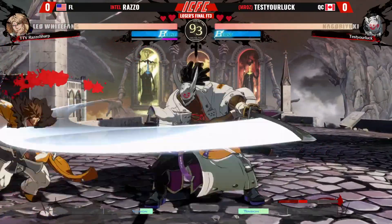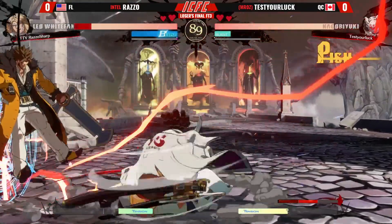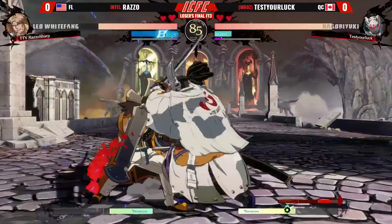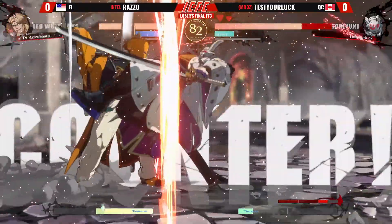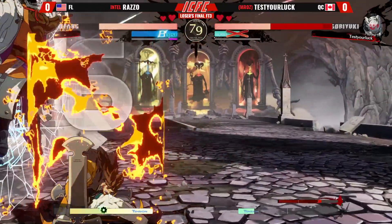We're gonna bounce back from that. One thing is if you have a DP and you play against Nago or Pod or a lot of characters where clashes happen all the time, basically every time you input a DP you should just insert FD. I think that's the way to do it, so that if there's ever a clash you're covered.